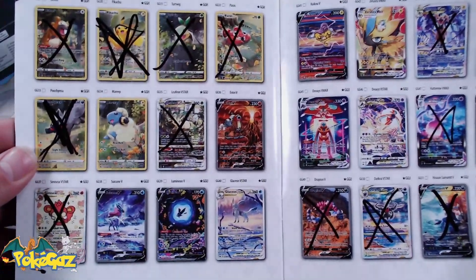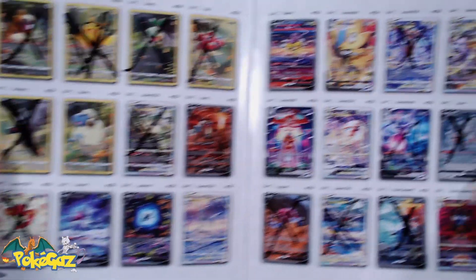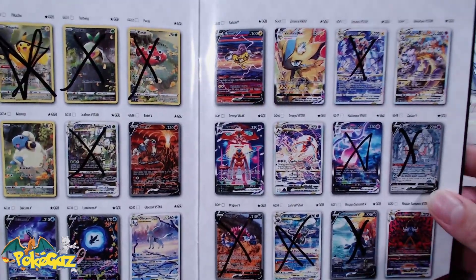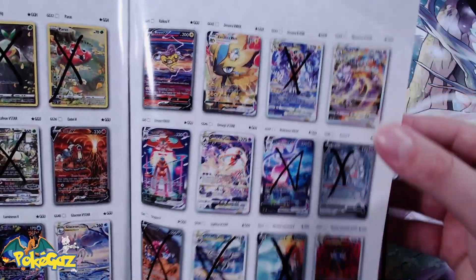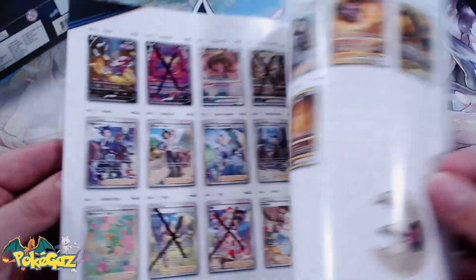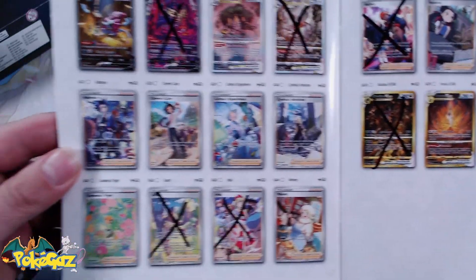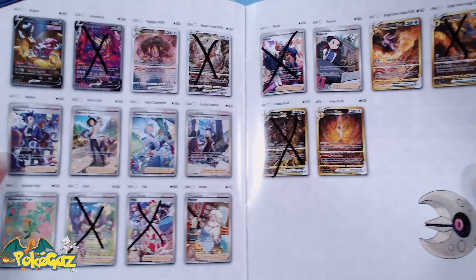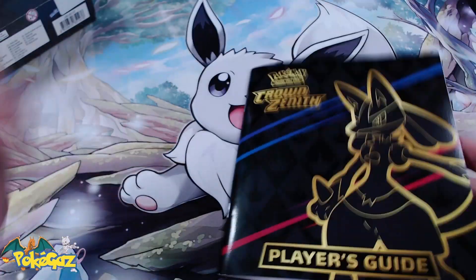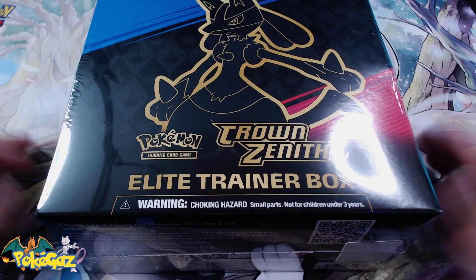There's a bunch of these that we still need: the Toxtricity, the Sleeping Mew, Lunatone, Magnezone and Latias on that page. And then we move into some of the big boys — we've got the Entei, the Suicune, the Glaceon, the Luminion, Raikou. There's quite a few cards we still need, including the Mewtwo. So there's a chance I won't be giving away any of the cards, but there's also a pretty good chance you guys are getting all the hits.